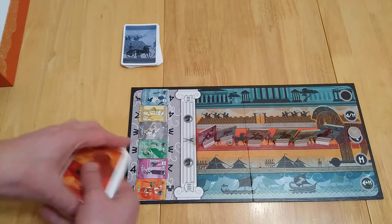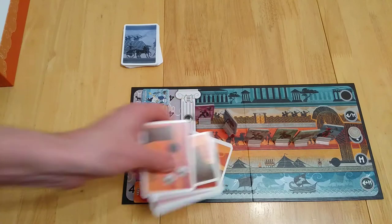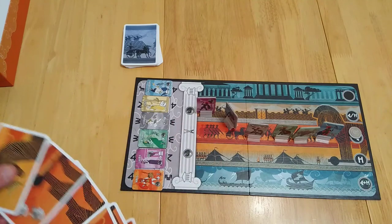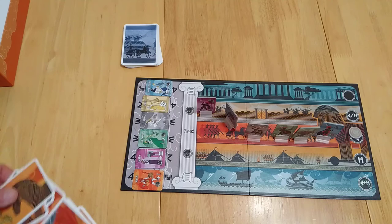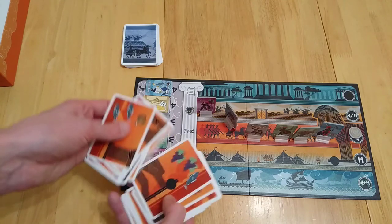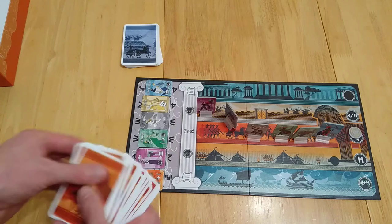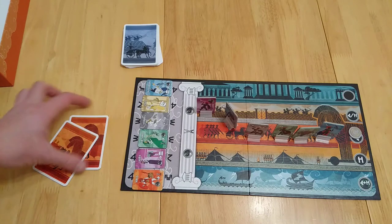What's going to happen is, starting with these guys here, you're going to draw two cards initially, same with the opponent. What you're going to be doing is trying to get certain sets that these deities require in order to move your heroes forward. Let me just sort out these cards quickly. As you can see, there's various symbology going on. You need to make sure your cards are face-down so your opponent can't see them, and you're going to have two cards.